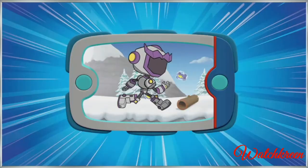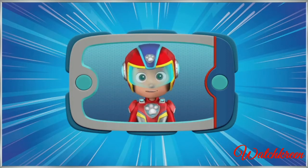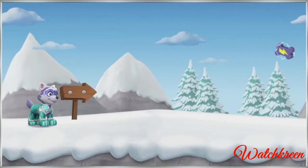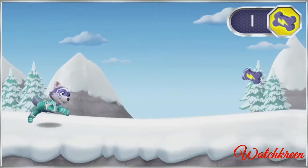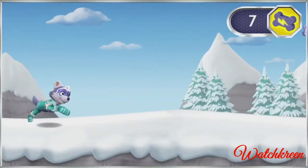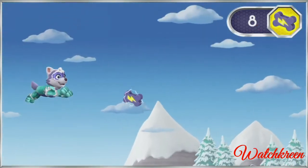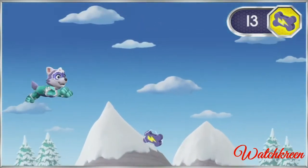It looks like the robot damaged some of the mountain trails, and our friends need to be rescued. First, we'll need Everest. Can you help her use her blizzard blast power to rescue them? Tap anywhere on the screen to make Everest jump. Pup-tastic! That's a mighty pup treat! Collect more to power up the pups. Tap again while in the air to double jump.